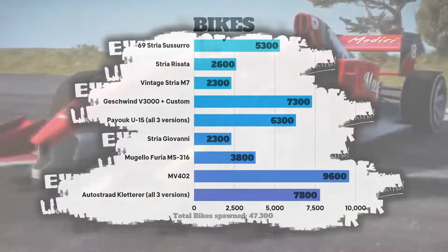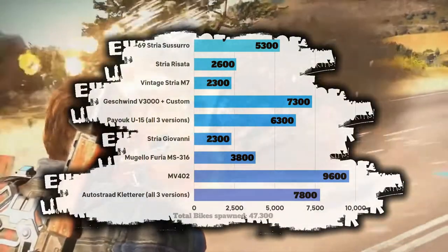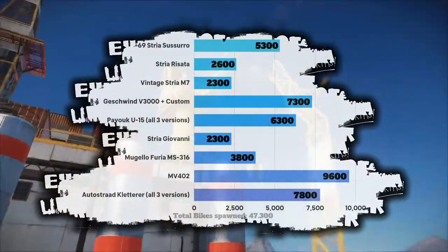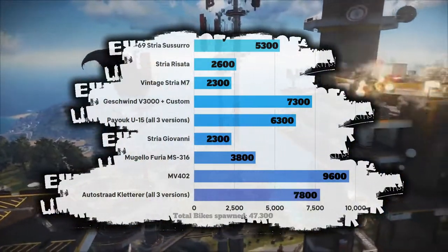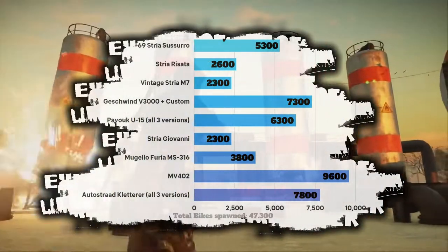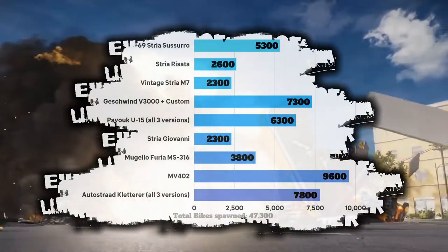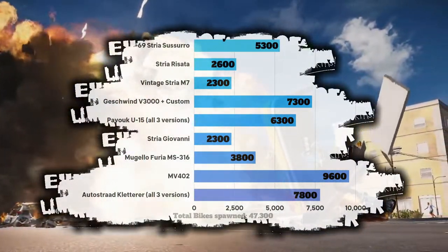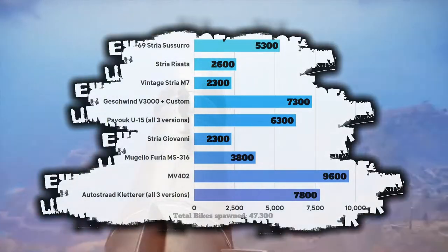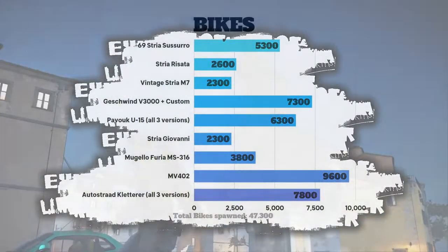Now to the bikes. Everyone knows bikes are kind of the laughingstock of Just Cause 3 with how weird they handle, so it's not surprising to see fewer usage here. Unsurprisingly, the coolest looking and fastest one — the MV402 — is the most used, followed by the Clutero Quad, which is actually really fun to drive. In third place we got the Geschwind, and at the very end the Stria Giovanni and the vintage Stria M7. All bikes were spawned 47,300 times.